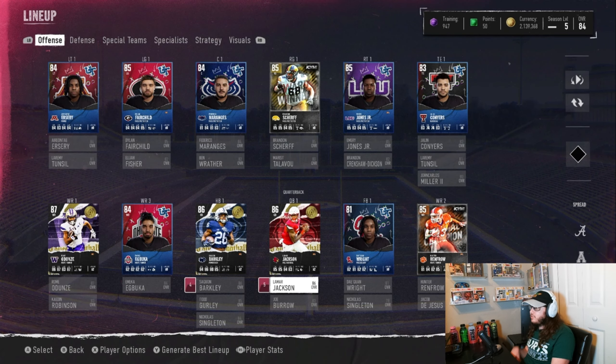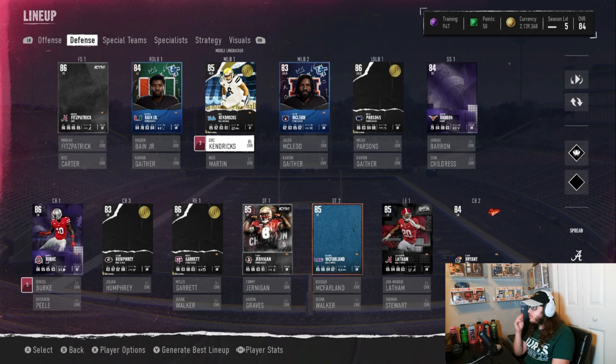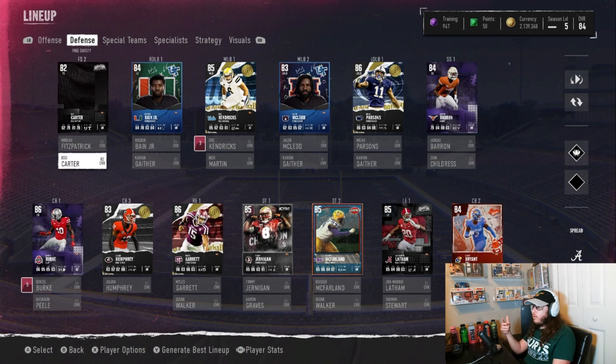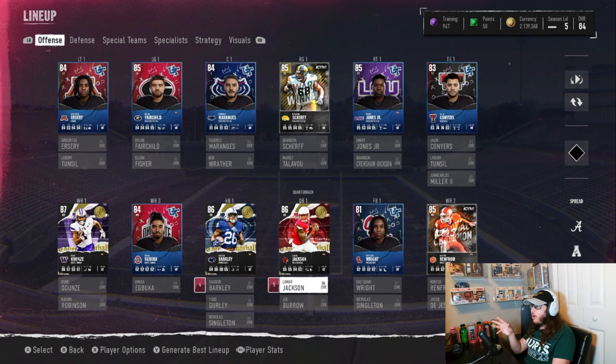As far as the team goes, not many changes since my last video. We still got 87 Rome and Hunter Renfro on the other side. We got 86 overall Saquon at running back, same old line. On defense, I got a new strong safety Buron, a new number one cornerback — 86 overall Denzel Burke — and I think Jernigan is a new D-tackle as well. This is the defense, this is the offense: 86 overall Lamar Jackson gameplay. Hope you all enjoy.